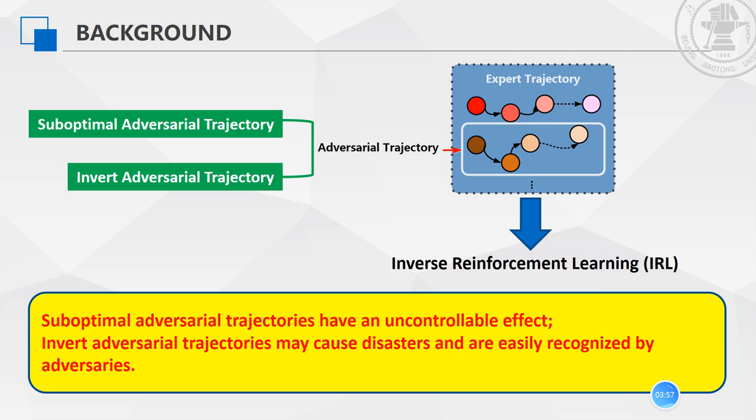The existing efforts to protect reinforcement learning reward functions from the perspective of inverse reinforcement learning are to decrease RL performance by injecting adversarial trajectories disguised as expert ones. Two commonly used adversarial trajectories are suboptimal and inverted ones. Suboptimal trajectories are randomly drawn from a suboptimal stochastic policy, which have an uncontrollable effect, while inverted ones are formed based on rewards that are exactly opposite of the ground truth, which may cause disasters and be easily recognized by adversaries.